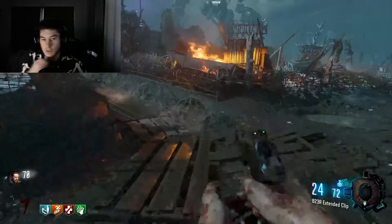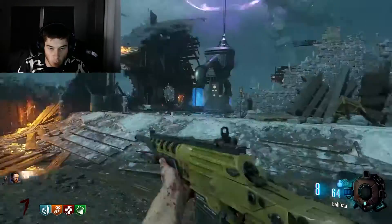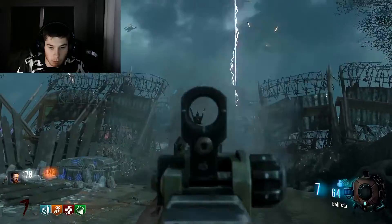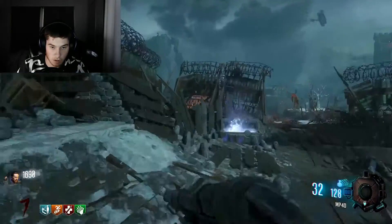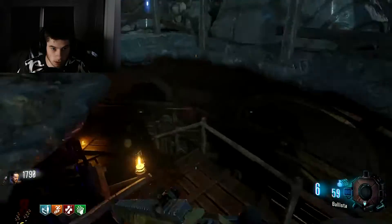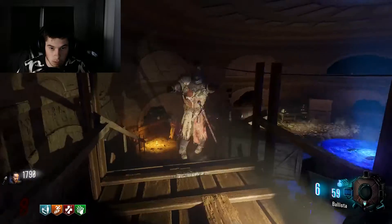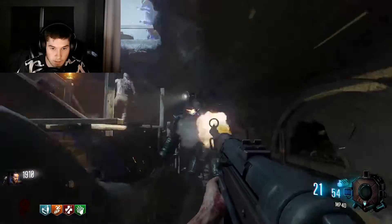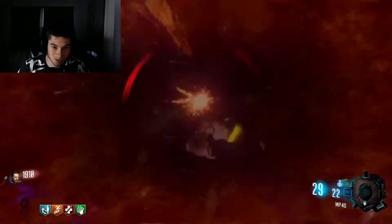Now we are pretty much done with our final little base setup. Okay, I guess we'll start filling up soul boxes — I think that's a good next step. Oh, there's the iron sight — no way! I guess the Ballista was not good. Hell yeah, let's just get all these boxes filled up. Oh, we're so dead right now.